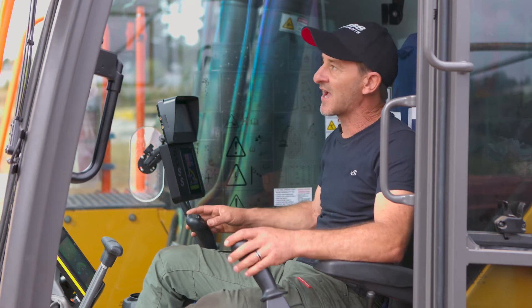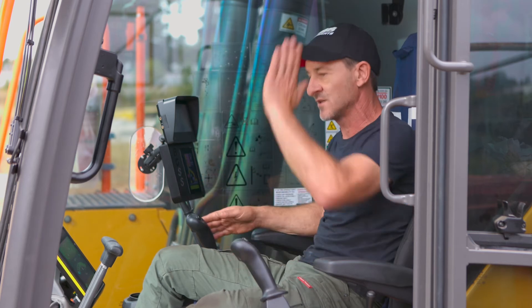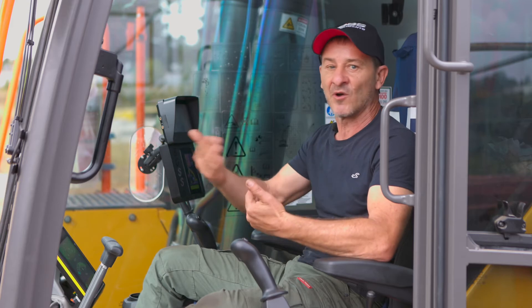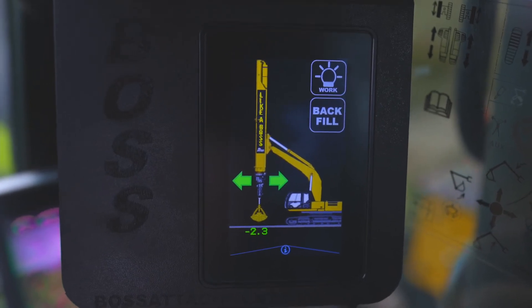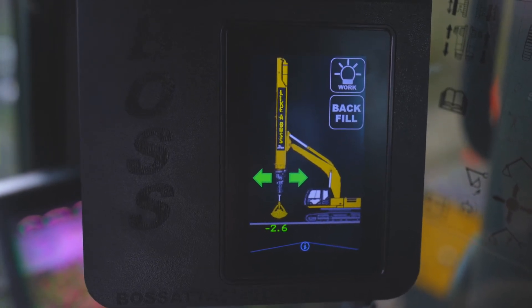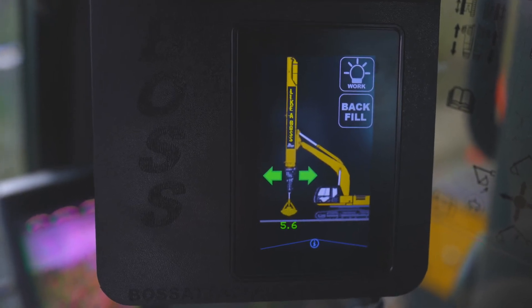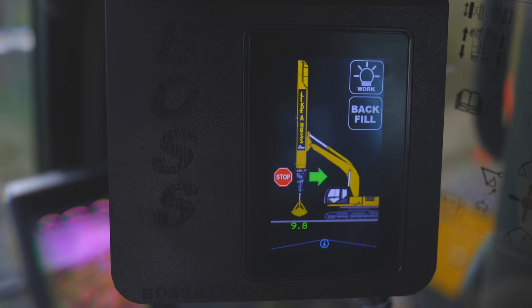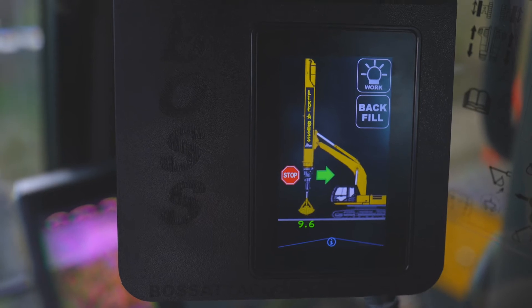The angle system built into this arm is displayed on the screen as a number starting at zero — where zero means 90 degrees straight up and down. A minus symbol with a number up to nine degrees indicates the arm is towards the cab. Once the operator starts creeping up to nine degrees, at seven degrees a green arrow will turn yellow saying, 'you're getting close to your limits.' But once he reaches nine degrees, it flashes with a stop sign in the direction he's going wrong, we take over and lock him out. He can correct, but he can't go beyond those limits.